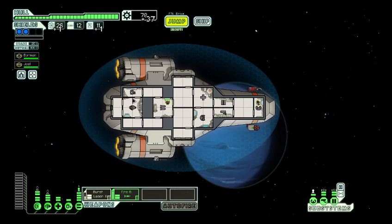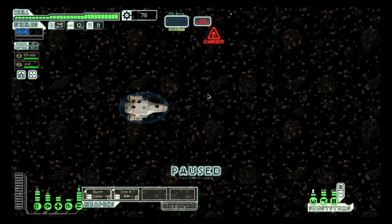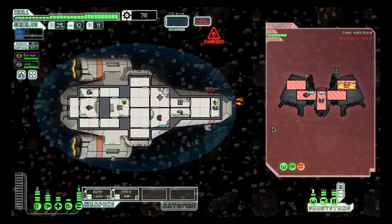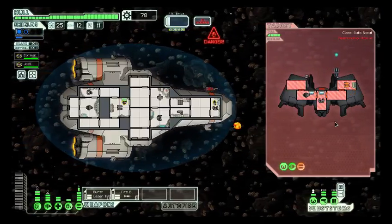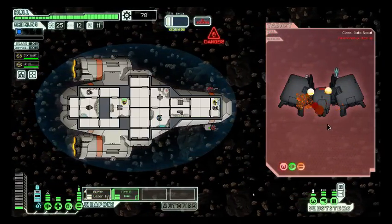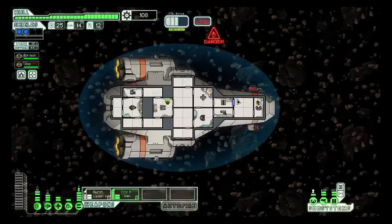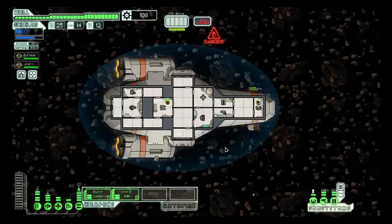Just going to finish the shields off and boom, there we go. Let's get away from the fleet. Another automated scout — this one's going to be a bit more trouble. Never mind, they have no shields. This is fantastic. We don't have to worry about their weapons right now — let's just make it so they can't dodge. Never mind, they're dead. That was a terrible place to have no shields. You don't go to an asteroid field and not have shields. You just don't do that. It's terrible.